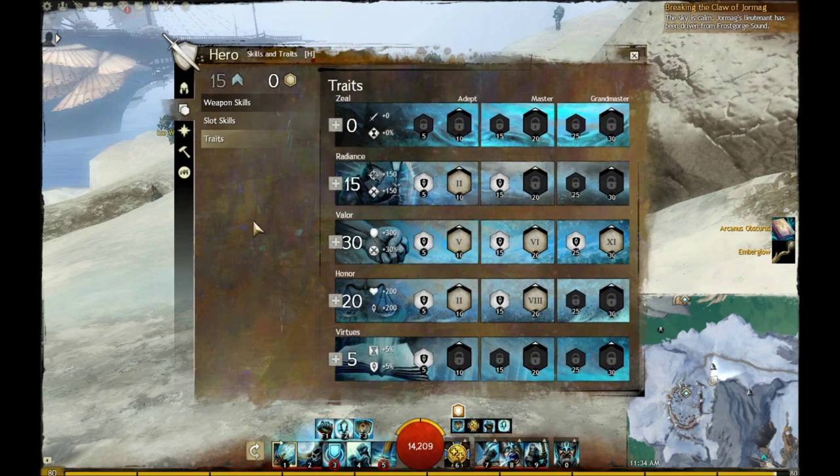We'll move on to the trait line next. The trait line that I use is 0, 15, 30, 20, and 5. I'm going to be explaining a couple of the minor ones just because they tend to be extremely important and sometimes can be overlooked. Starting in Radiance — you're getting the 5, you're getting the Virtue of Justice. Every time you activate it, you're blinding opponents, a little bit of extra survivability. It works really well in conjunction with the 15: every time you kill a foe, you're getting that renewed, so you can continuously blind people depending on how many mobs you have.